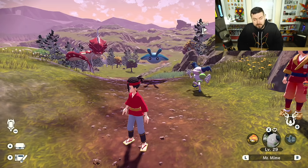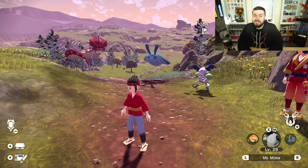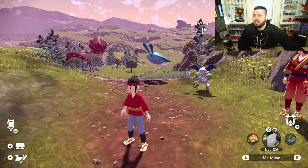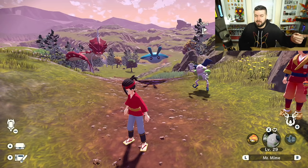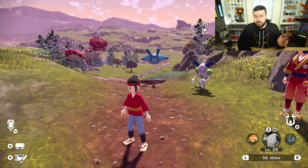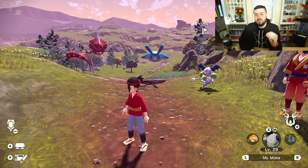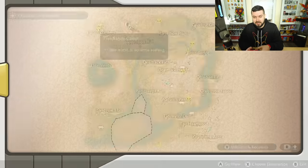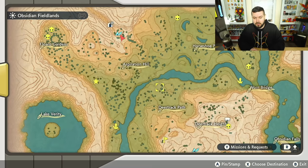The shiny charm is in this game and unlike Brilliant Diamond and Shining Pearl it does work, however it requires completing every single Pokemon's Pokedex page and beating the game, the post-game, and the post-post-game. So you're not doing that anytime soon. Instead, there's actually another mechanic built into the game that starts as soon as you're able to cross this bridge.